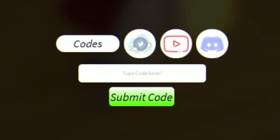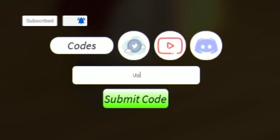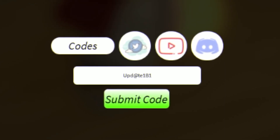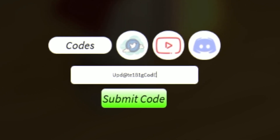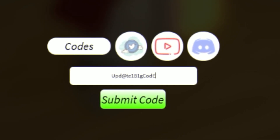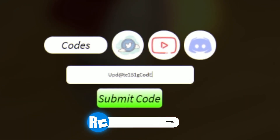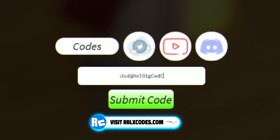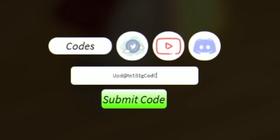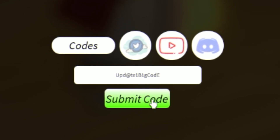For our first code today we are going to redeem the code — these codes are quite strange, you must put them in exactly as shown. It's 'upd' then '@te' then '1' — essentially 'upd@te1'. These Project Slayers codes are case sensitive, so you must put in the capitals exactly as I show. The full code is upd@te1BigCode. By redeeming this code you are going to get 18 clan spins, 8 demon art spins, and 3 daily spins — make sure you have that one redeemed.